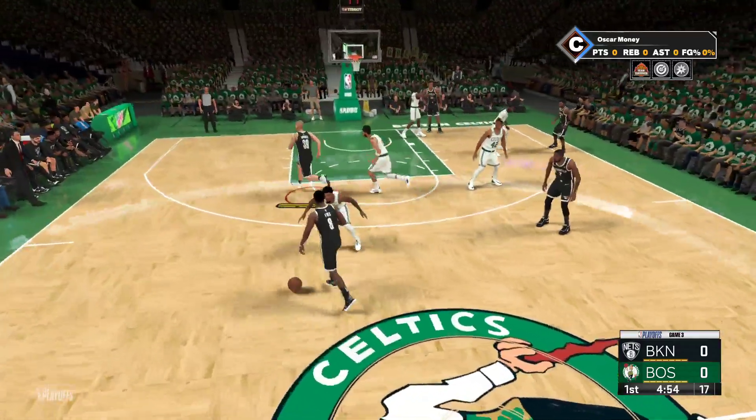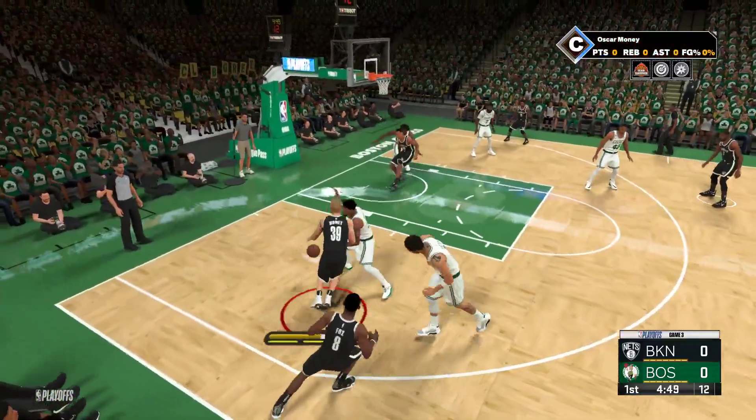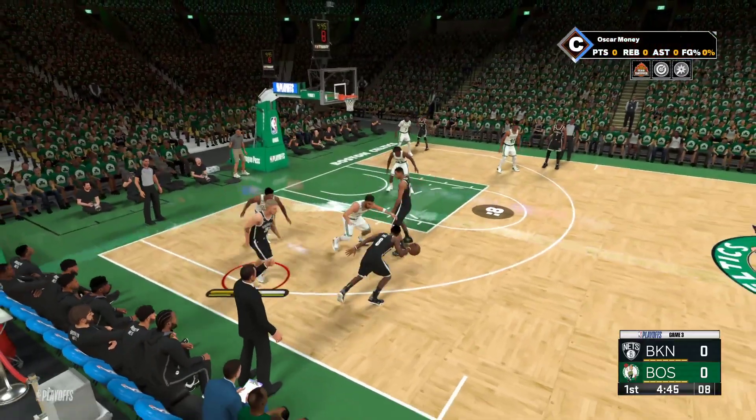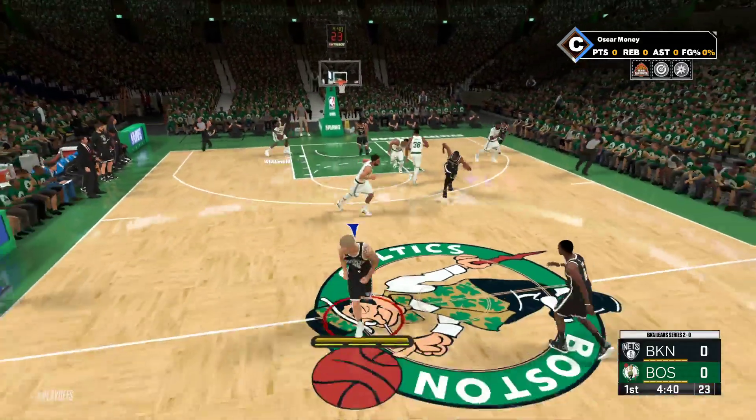Here's Fox, and the starting lineup for the Nets. It's KD at power forward and Claxton at center. De'Aaron Fox is out there with Kyrie Irving, and it's Money in at the three slot. Here's Fox — no good on the triple.